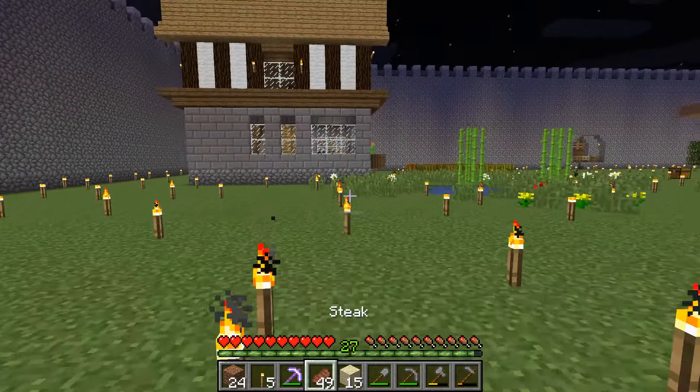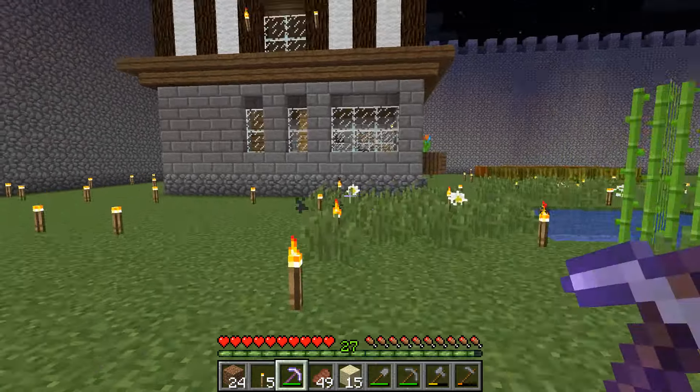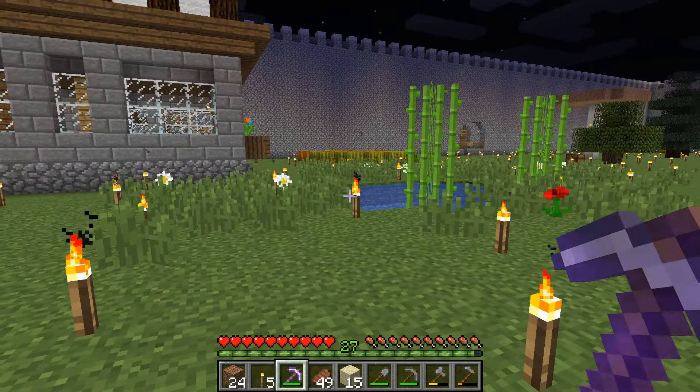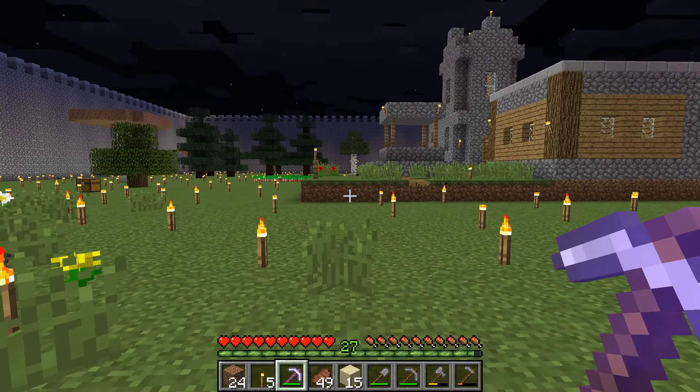I've got this iron pickaxe with silk touch on it, and if you guys remember from a couple episodes back, we just met some turtles — two turtles. I got some seagrass because one of the things you can do with turtles is breed them. When you breed them, they lay eggs and you can get the egg with the silk touch pickaxe and take it to your base.